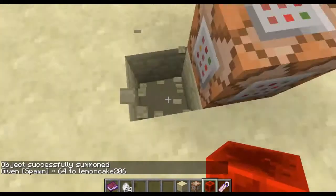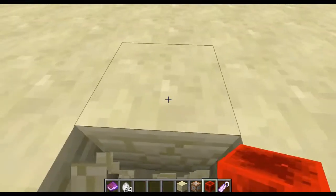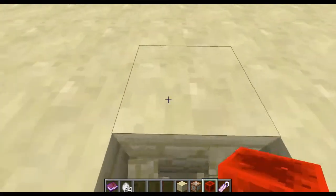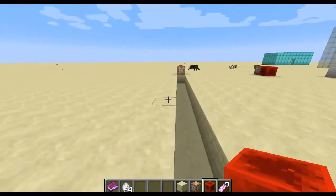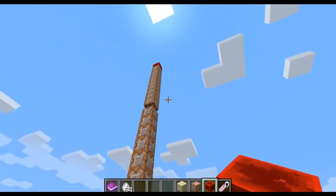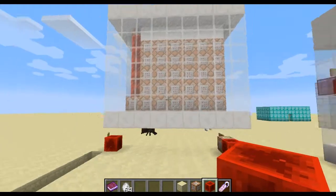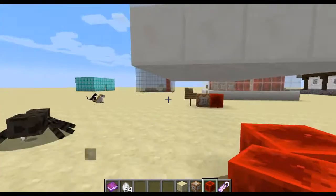This one is a personal favorite. You need to go 20 blocks away from a command block — 1, 2, 3, 4, 5, 6, 7, 8, 9, 10, 11, 12, 13, 14, 15, 16, 17, 18, 19, 20 — and then you of course spawn it in. So you have to make sure nothing happens to this machine or it won't work.